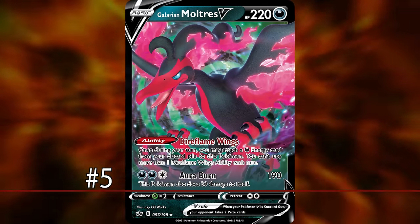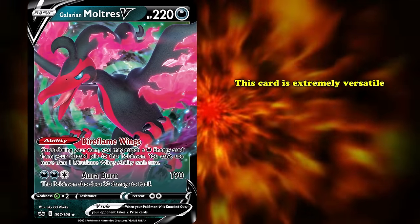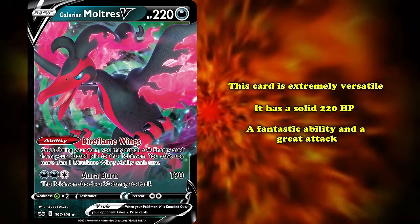Playing Medicham V with Ditto V allows you to get back Medicham V at any point thanks to its ability, and pull off the combo whenever you need it. At number 5 we have Galarian Moltres V from the Chilling Reign expansion — an extremely versatile card that fits right in with Ditto V.